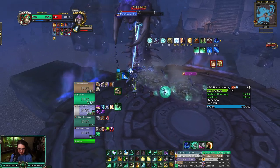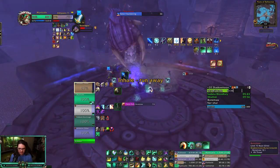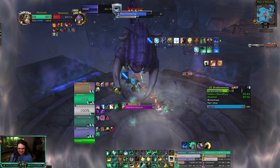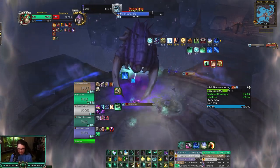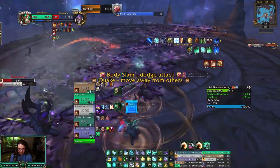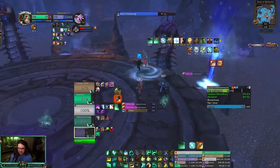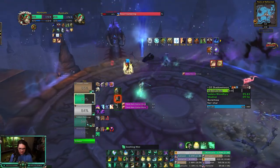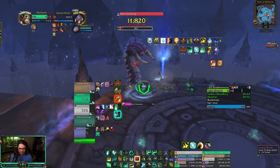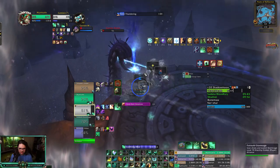I guess we're just doing a ton of damage — maybe that's why. Thunder Focus T, Rising Sun Kick to maximize damage output, try to build up Blackout Kick stacks while doing that, to maximize Rising Sun Kick damage. Then the Shadow Priest just died — okay, everything was going so well. We're gonna hit the mobs — big damage out here, wall from my Warlock.